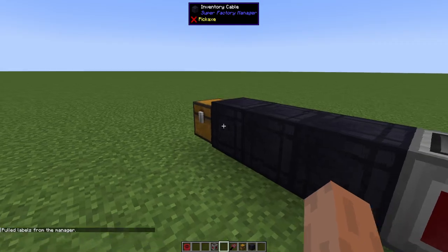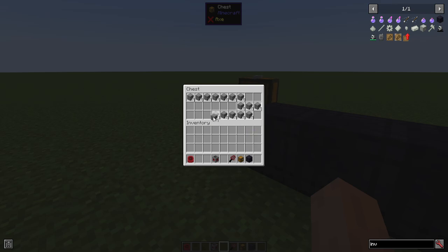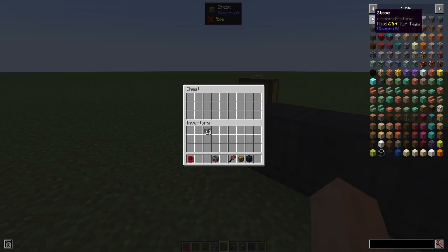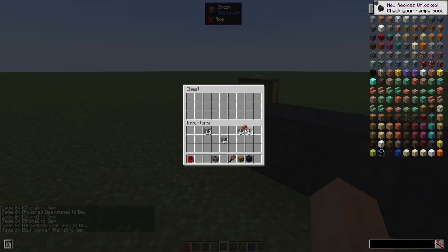Our program should now be working. The stone is gone, it's moved over. So if we had much stone over all the slots it moves it all at once. If we had multiple stacks of stone, this should be moving everything, not just stone. So let's grab some random items and it moves it all.